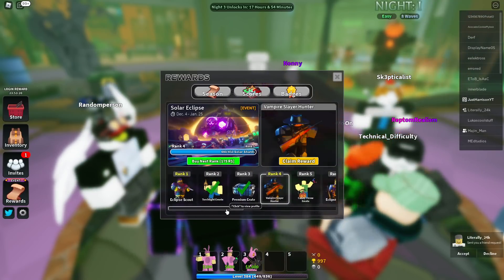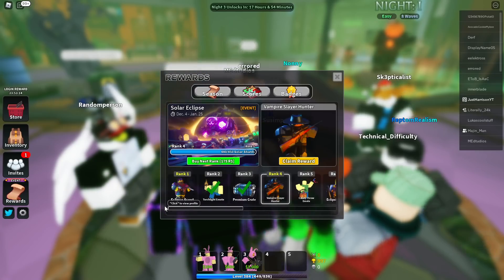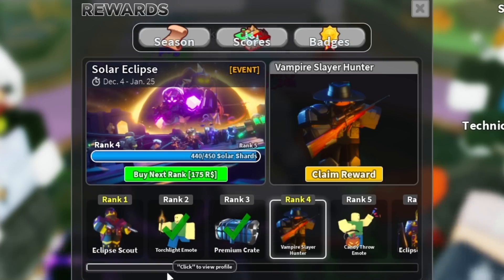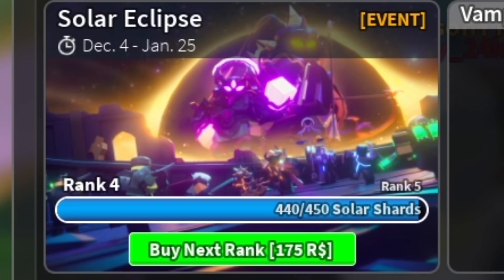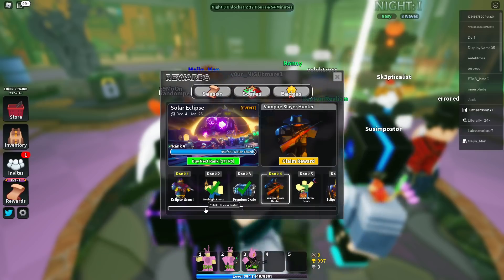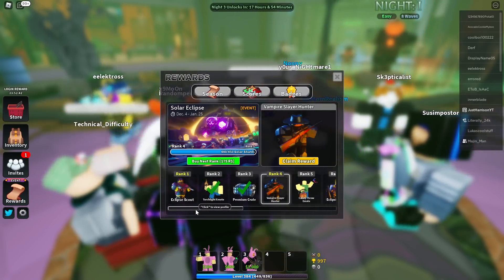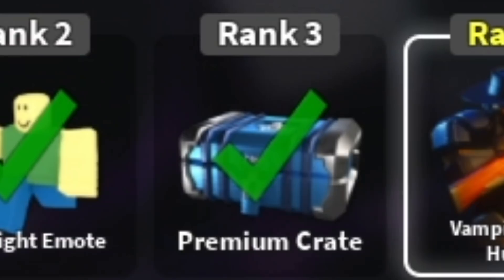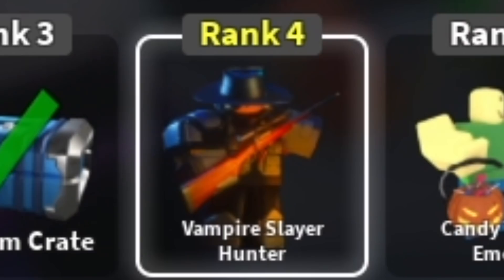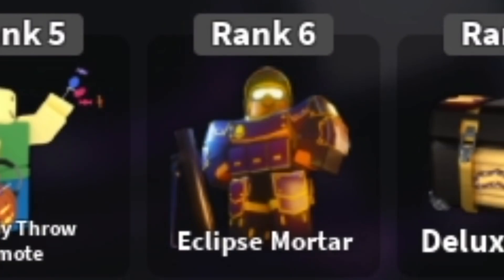I've seen the scout in action and it's very nice. This candy throw emote is hilarious. Let's just go ahead and go through here. I have earned some of these rewards already just from playing — oh my god, I'm already on rank four. Just to go through these real quick, rank one is going to get you the Eclipse Scout. Rank two is the Torchlight emote. Rank three is a Vampire Hunter Slayer. Rank five is the Candy Throw emote, which is super funny. Rank six is the Eclipse Mortar.